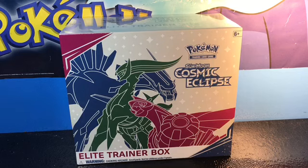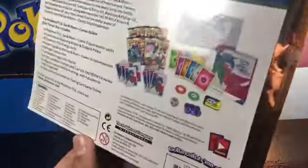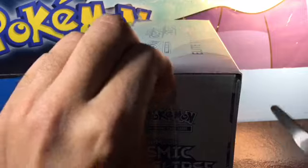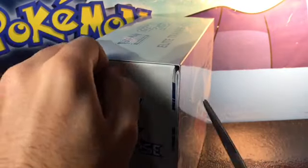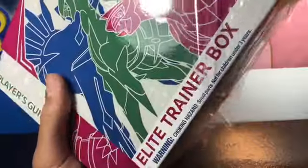Today we're going to be opening it. I'm going to do this in two parts — the first part today and the second part tomorrow. It's actually Christmas Day. There'll be two parts in one video. The box has Dialga, Palkia, and Arceus on the front — a very Sun and Moon set. I've never opened an Elite Trainer Box before but it's full of so many goodies. I don't play the TCG.